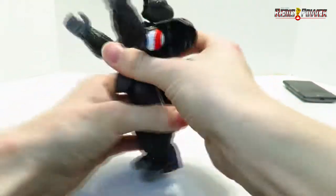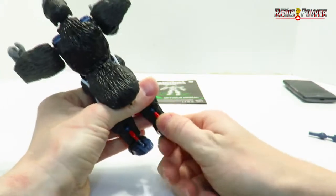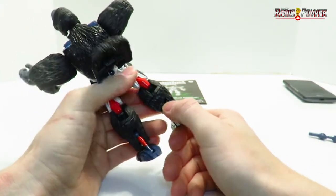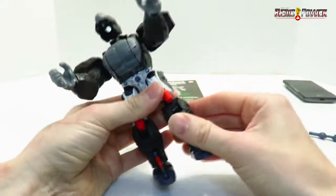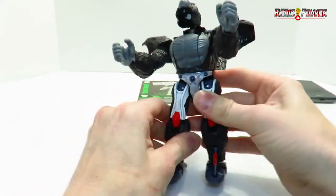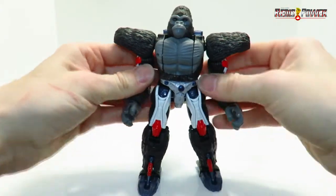We can flip up his shoulder pads — shoulder guards, whatever you want to call them. Then flip out his robotic feet and make sure they push out as far as they will until you hear them pop. That's how you know they're locked into position. Rotate this entire section around. Make sure to tab in his knees to his lower legs so they don't look weird.